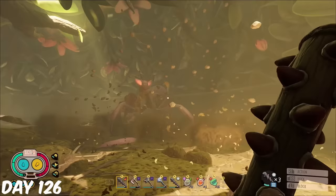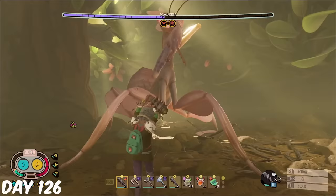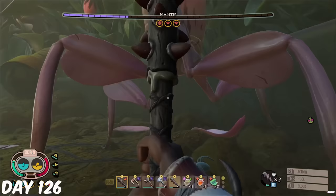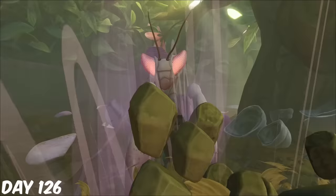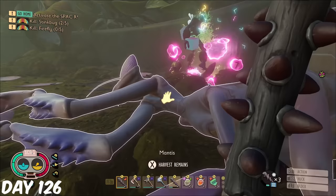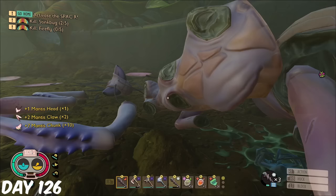Time to take on the mantis, and on the very first hit, I stole the trinket — talk about lucky. This fight is completely broken if you use melee, and it wasn't long before I died as I was unable to perfect block due to debuffs. On my second attempt the exact same thing happened. Attempt number three, and despite being attacked by two mantis, he only cared about hitting me. Attempt number four, same attack, and I died again. Finally, on my fifth attempt, I was able to take down the mantis, and I got one head, two claws, and seven chunks, although I did forget to use dissection expert.